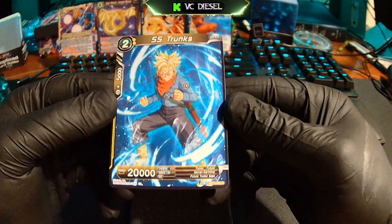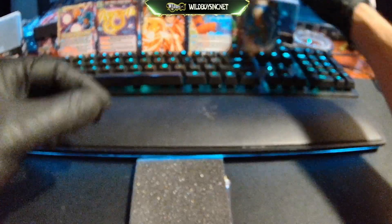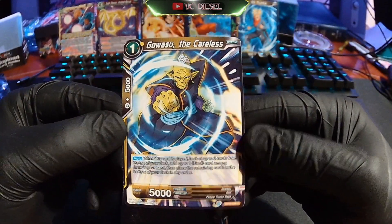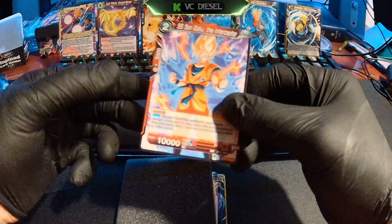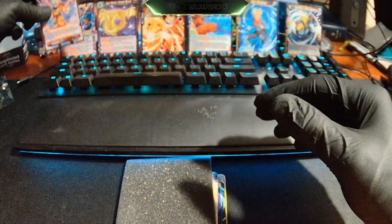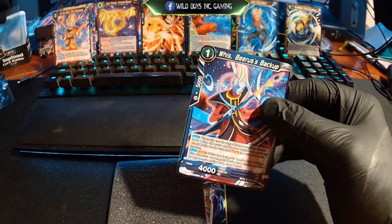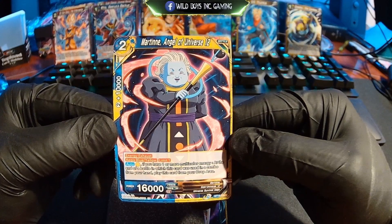Super Saiyan Trunks — also a Kamen. And we got Gowasu, a Careless Kamen. Super Saiyan Trunks, Super Saiyan Son Goku — the Interceptor Kamen. Angel of Universe 12.